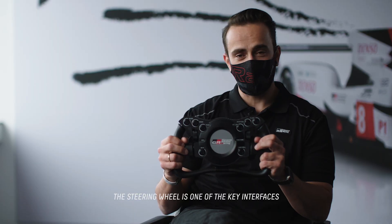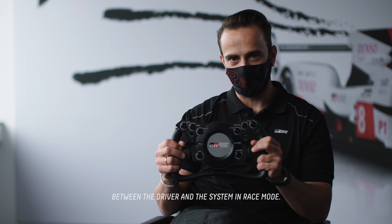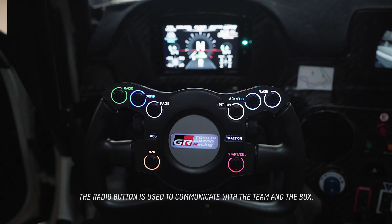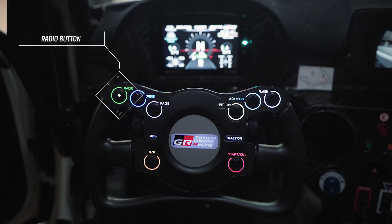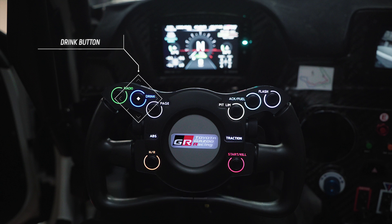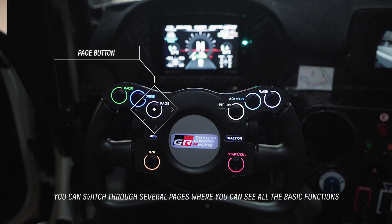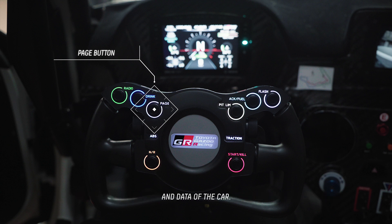The steering wheel is one of the key interfaces between the driver and the system in racing mode. We have the radio button which is used to communicate with the team and the box. Here we have the drinking button — the car does have a drinking system. This button is for the pages in the display; you can switch to several pages where you can see all the basic functions or the basic data of the car.